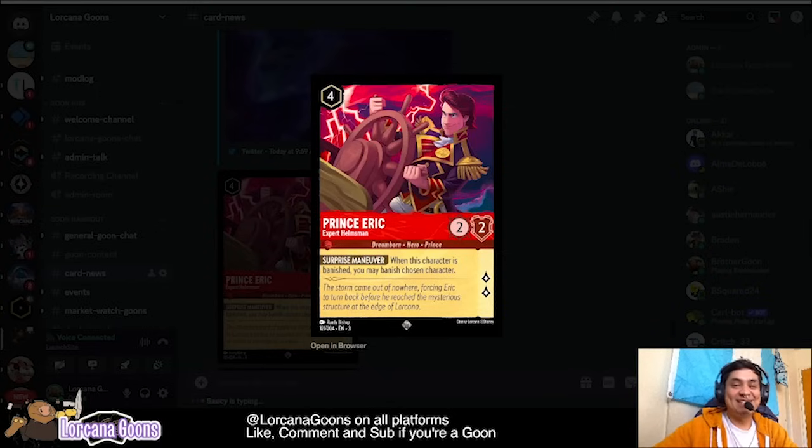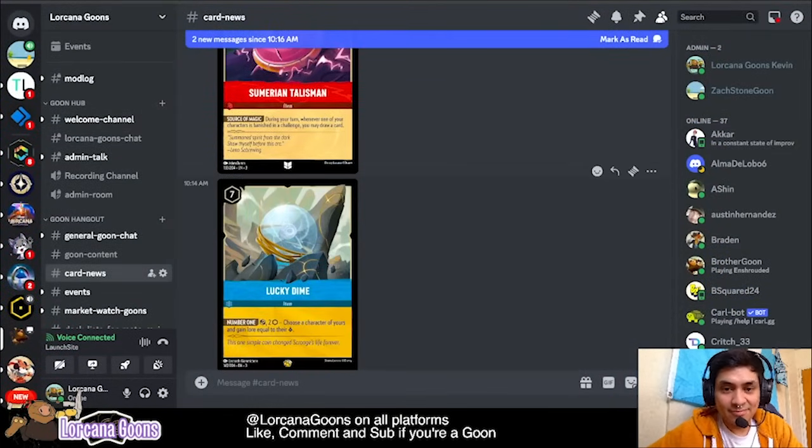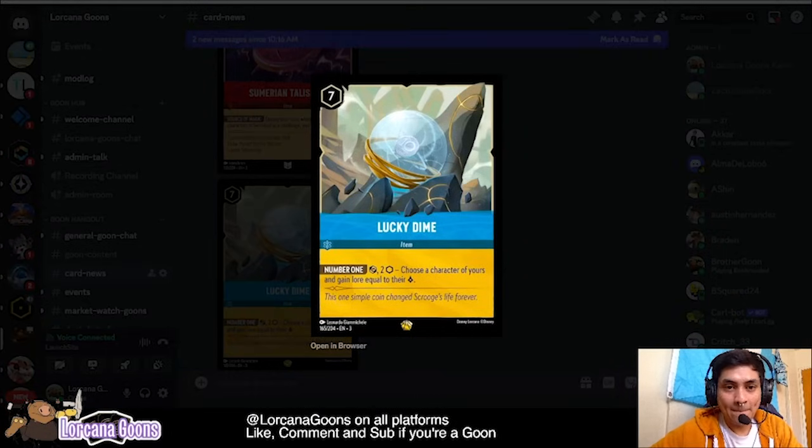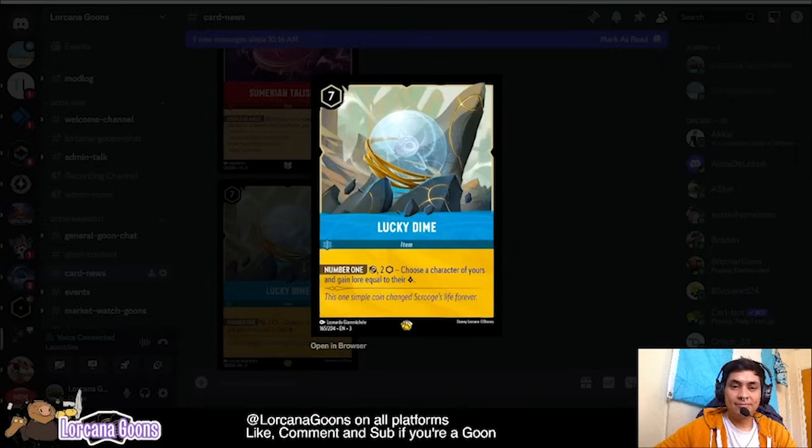Right, Zach? What do you think of them? Well, I saw the Lucky Dime — that is the one simple coin that changed Scrooge's life forever. This is a seven-cost legendary item, a sapphire card. It reads: tap it and pay to ink, then you choose a character of yours and gain lore equal to their lore. I think this card works really well — if it works with Belle Strange but Special, you can gain the lore she already has if you have enough ink in your inkwell. That's an easy way to gain five lore, and possibly ten more, in just one go.